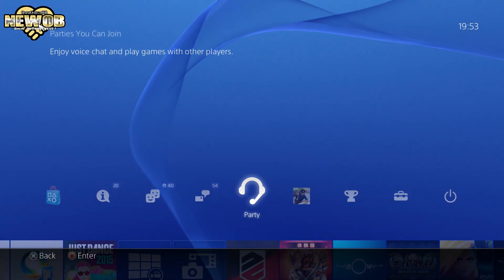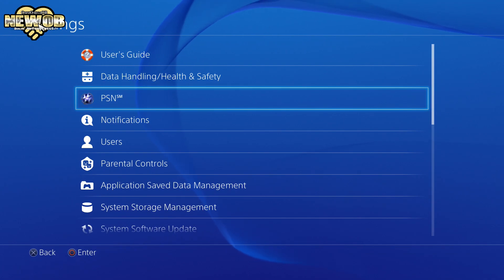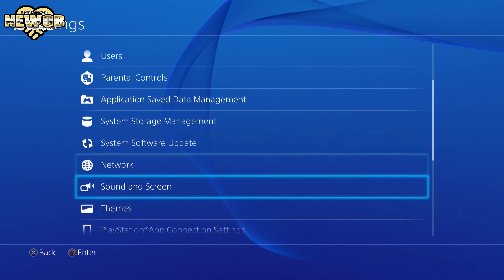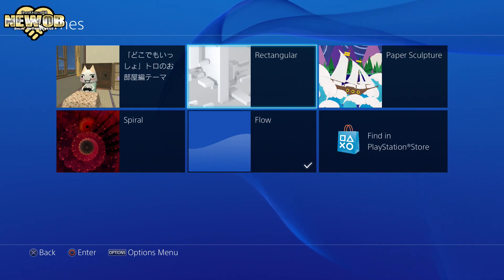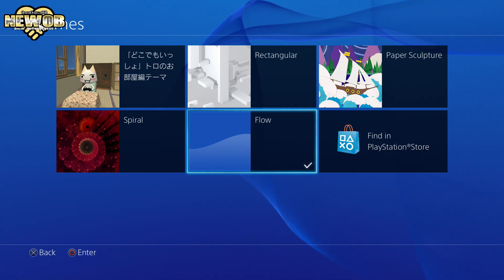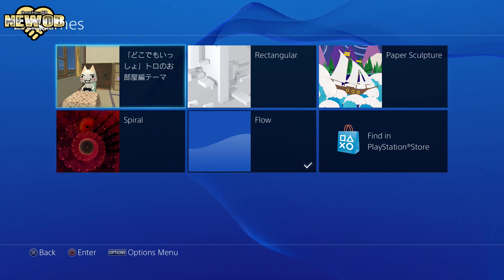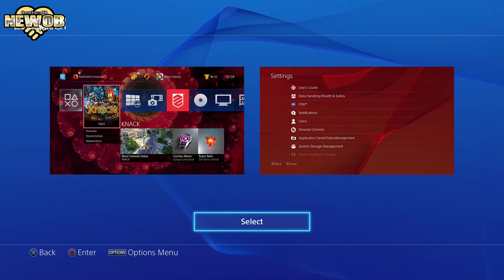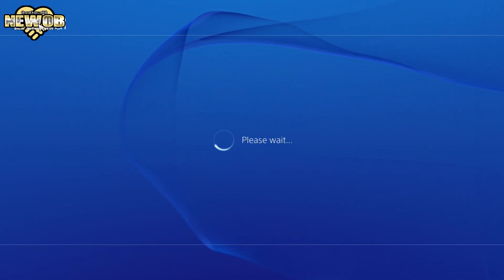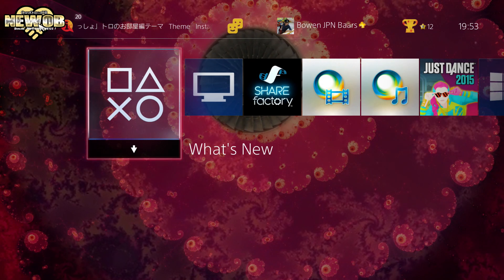So there are a couple of new things, but I mostly just want to show you the new themes. I'm guessing you go to settings — oh, where do we go? Themes here. So down to themes, and there are all the different themes available right now. We've got Flow activated. Let's go with Spiral first and then go down the line. I'm actually looking forward to the Doko Demo Issho one — he's probably going to walk around the room and do stuff. Let's click on Spiral and say okay. It shows what it'll look like — that's quite nice. And then it's activated.